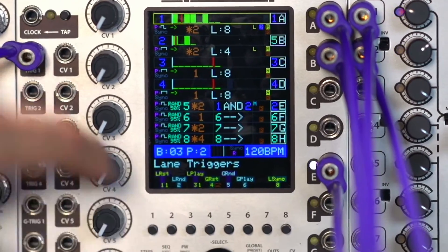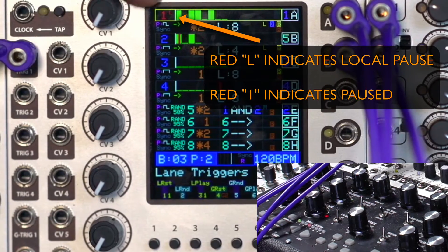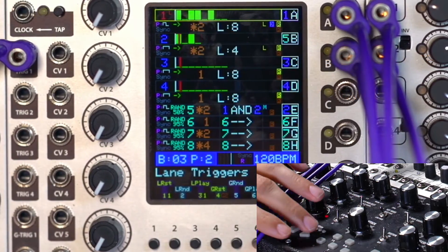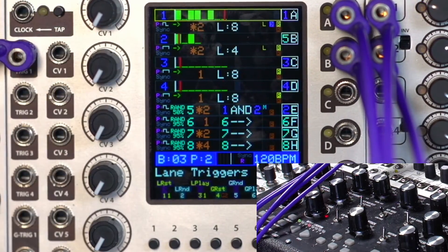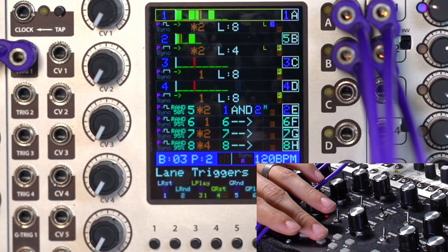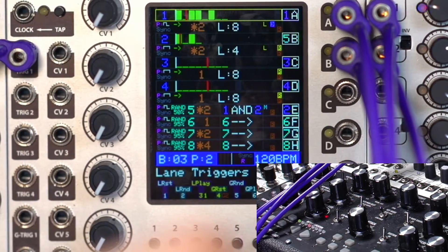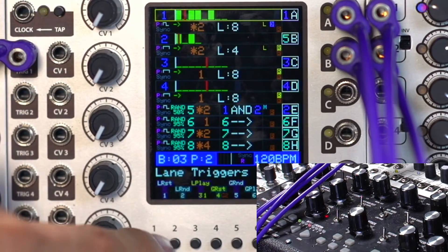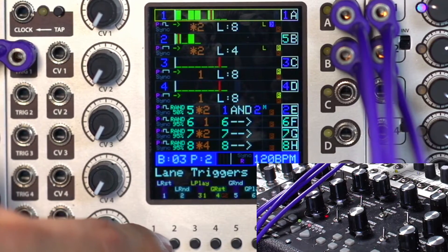Local play allows you to start and stop just that lane based on the local trigger. So if we enable that, now if we send a trigger, you'll notice here that it stopped and it has a little L shown in red. When we send another trigger, it starts back up. You probably noticed that it started at the beginning — that's because reset is on. So if we turn off reset for local and do this again, now it stopped here and now it started back. So L reset with L play allows you even different control of how you want pausing to work.